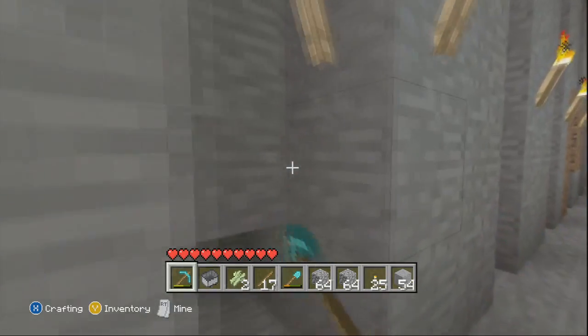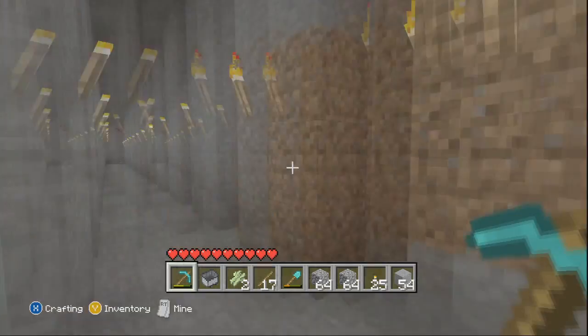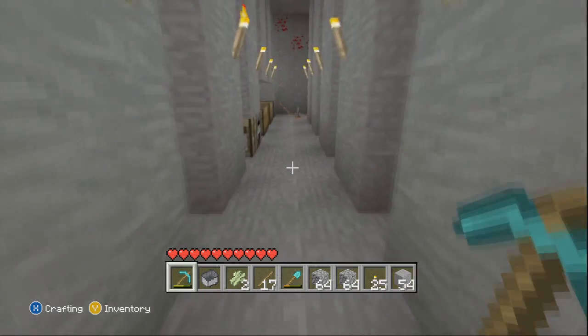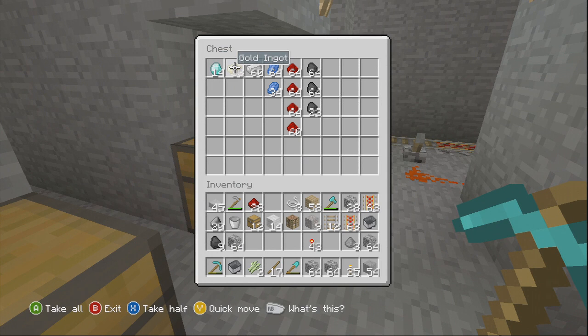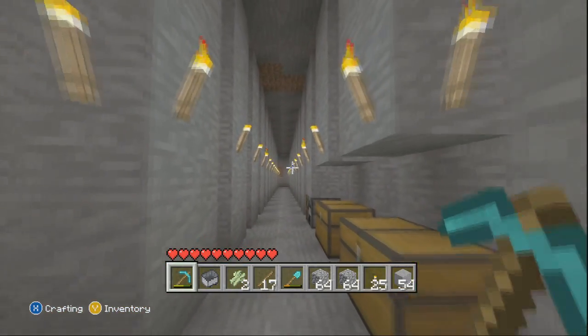You always find a lot of coal and redstone and iron too, so it's not just good for diamonds — also very good for gold and lapis lazuli as well. That's pretty much it. Thanks for watching.